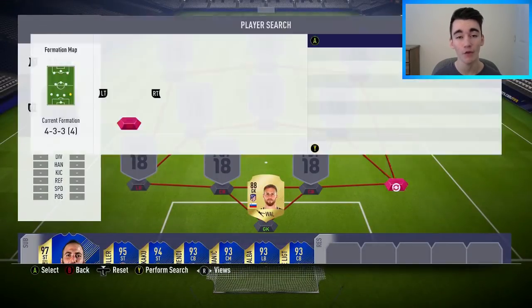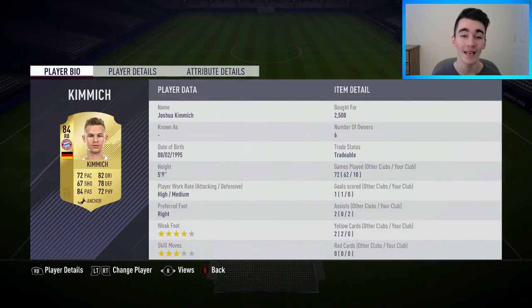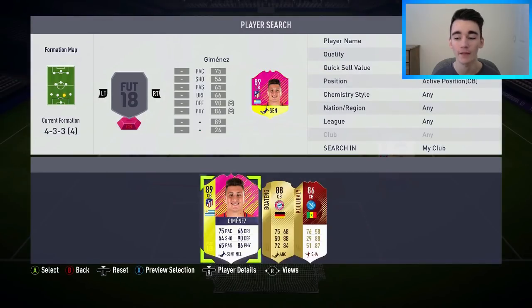At right back, I've gone with the upgraded 84-rated Joshua Kimmich, who I bought for 2,500 coins. He did get two assists in the 10 matches. I do really like this guy going forwards — great technically on the ball, a really good passer, very good ball control and dribbling. However, defensively I would not say he's one of the best fullbacks out there. He is very weak in that department.